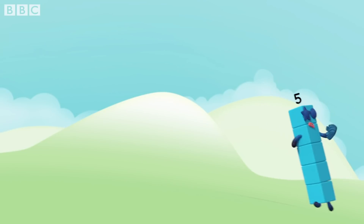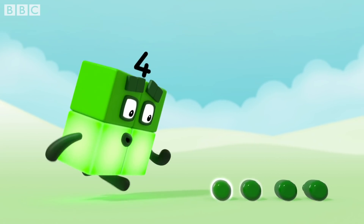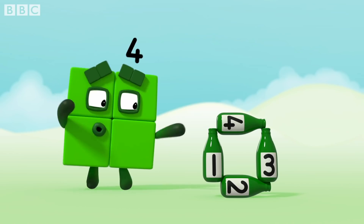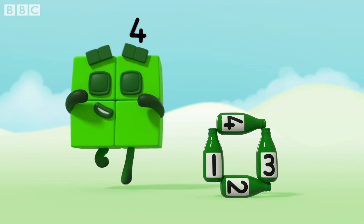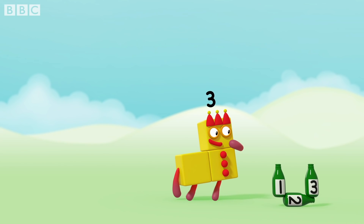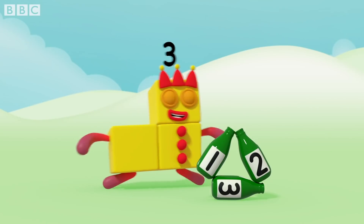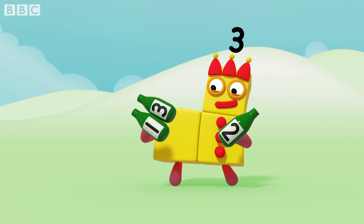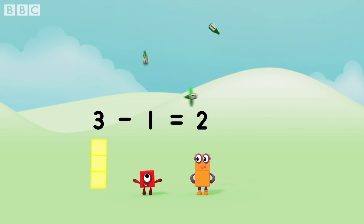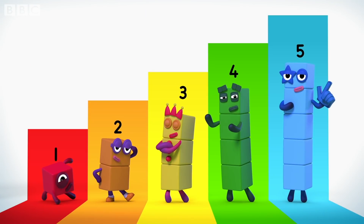Five green bottles rolling down the hill. But if one green bottle should grow a daffodil, there'll be one, two, three, four — four green bottles rolling down the hill. Four green bottles standing in a square. One, two, three. Three green bottles spinning in the sky. But if one green bottle should drop its wings and fly, there'll be one, two — two green bottles spinning in the sky.